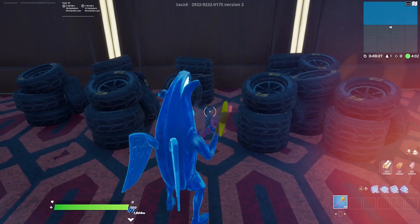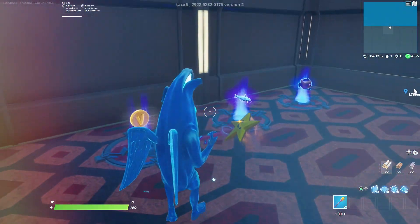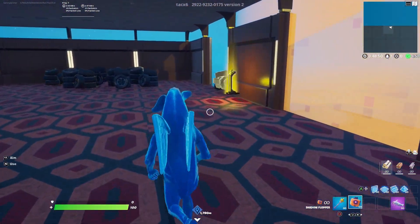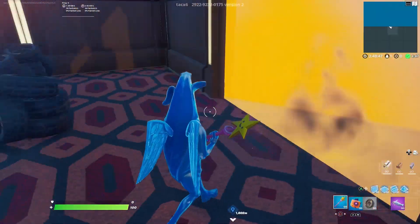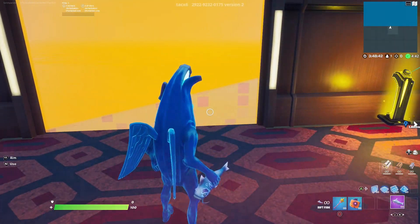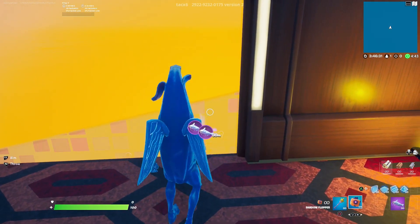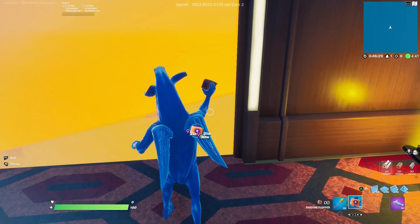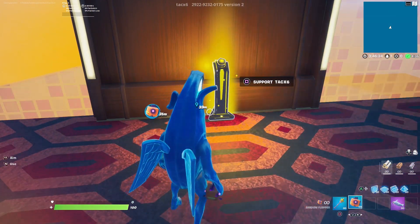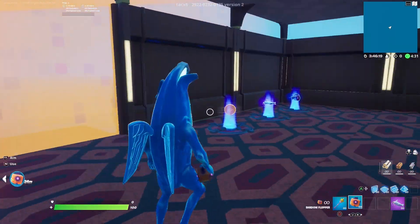Make sure nothing is left in your inventory. Then go to the right-hand side of the room where you can see a bunch of fish — a rift fish and a shadow flopper. Grab both of those fish, then throw a bunch of them through the same hole just like you did with the tires. Make sure you throw both the rift fish and the shadow floppers through.